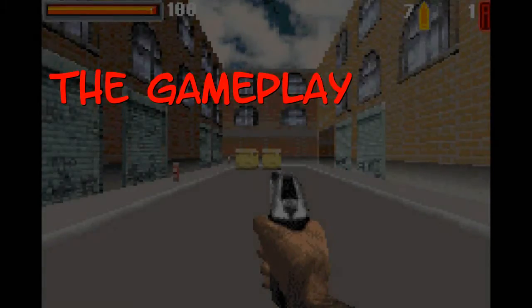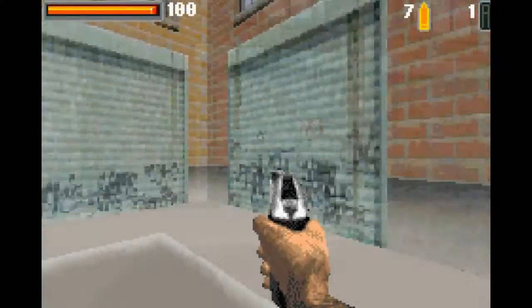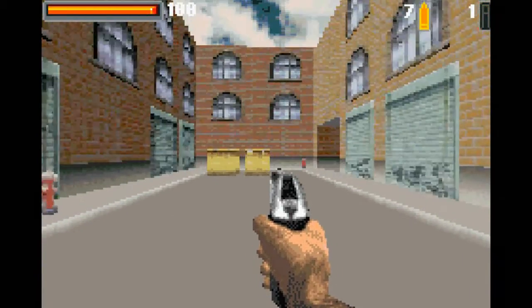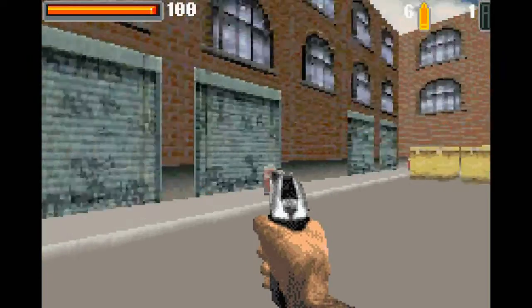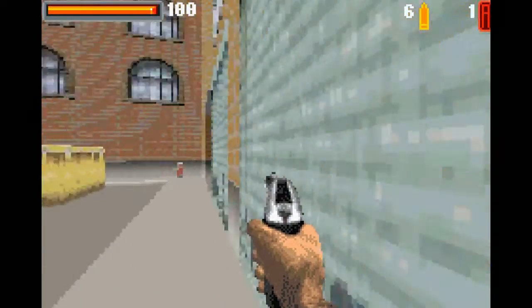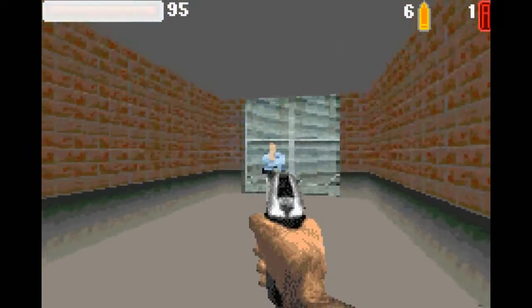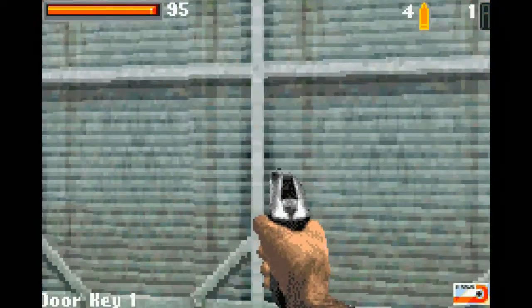Here we are in the main window. We have all the information we know from shooter games. Health and armor are in the top left, bullets and clips for the equipped weapon on the top right. Key cards, if we have them, are shown in the bottom right, and pickup messages show on the bottom left. The HUD is very easy to understand and doesn't take up as much space as in other games.